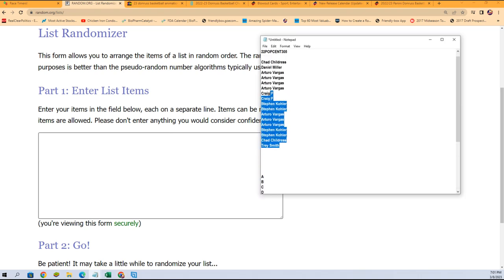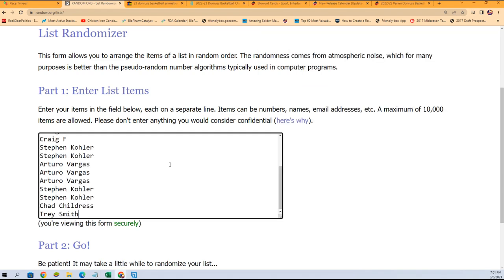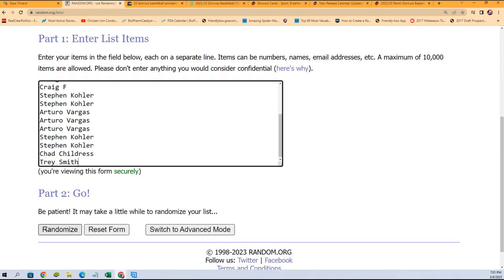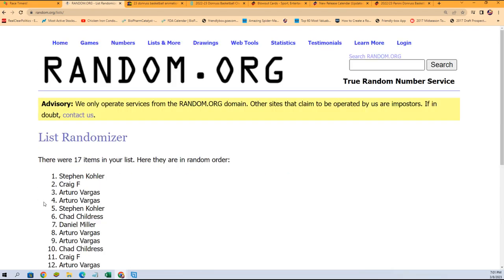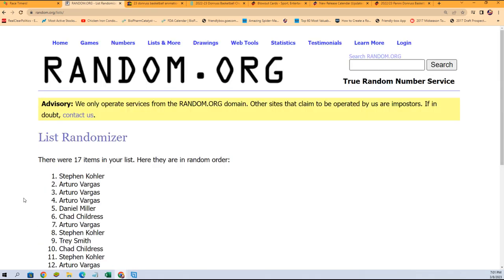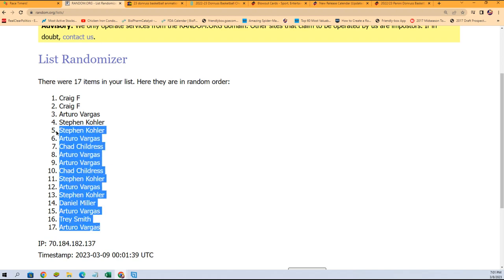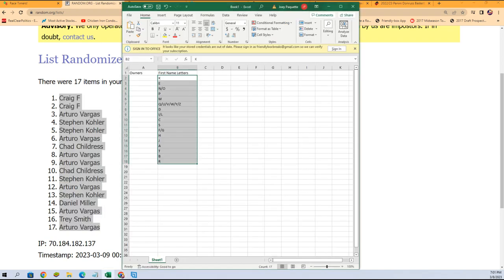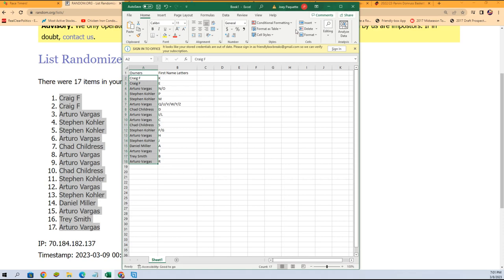Trey, you're at the bottom; Chad C, you're at the top. Should have 17 names. Let's go through seven times — this is two, three, good luck guys, four, five, six, and seven. There we go — AV at the bottom, Craig you're at the top. We will copy that list and paste it right in there.